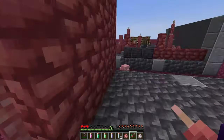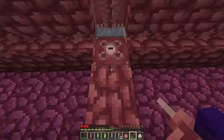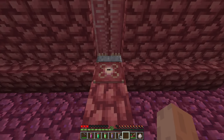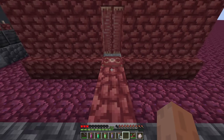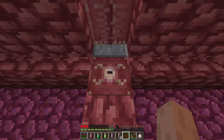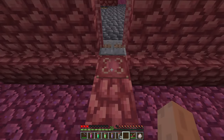We have flesh doors, and we have pressure plates. This is a flesh cam pressure plate, which will only work for you — enemies won't be able to use it. You can change the mode: in enemy mode it will only activate for everyone except you, and in friend mode it only activates for you.